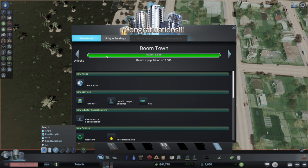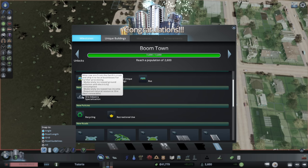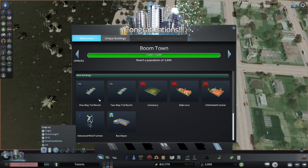Boomtown gives us public transit, level 3 buildings, another unlockable area, ore specialization, recycling, recreational use, highways, toll booths, death care, elder care, child care, and an advanced wind turbine. A lot of good stuff. The game slows us down again, and I notice I missed a roadway connection — we're going to live with that and not use eminent domain to fix it.